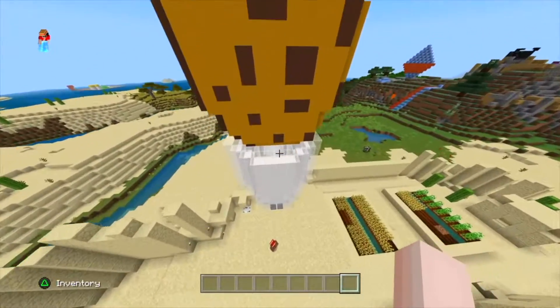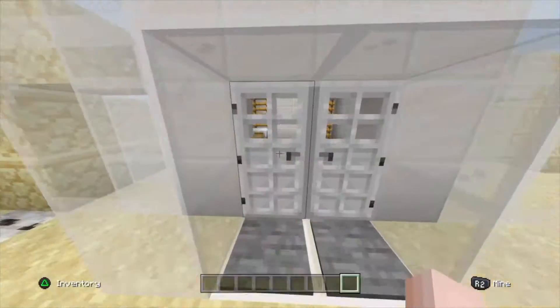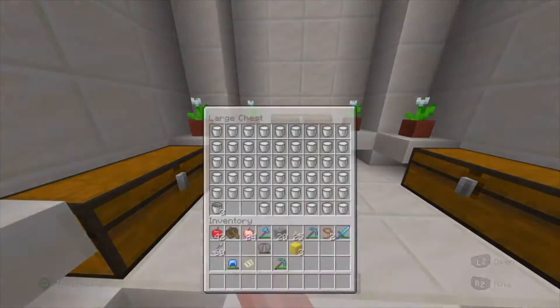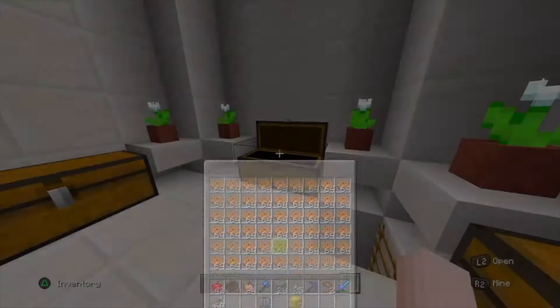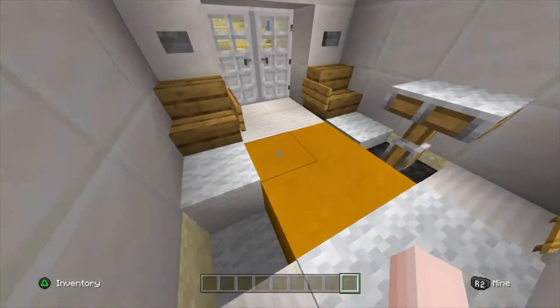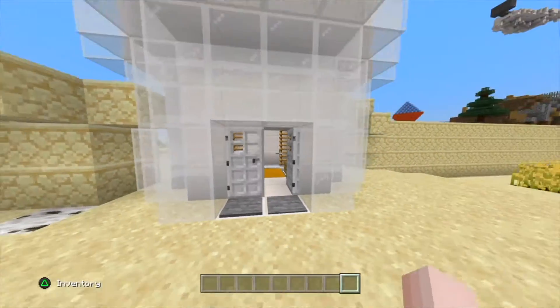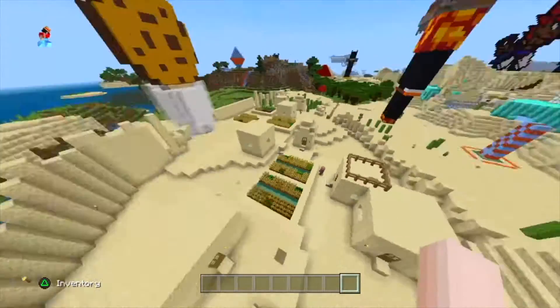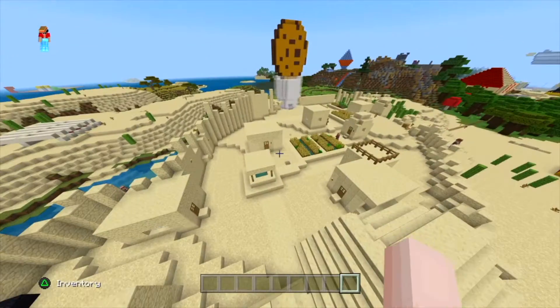Now this is just supposed to be a cookie thing. I made the cookies — I really enjoyed cookies, I love them still to this day. And that's supposed to be milk and the cookies, and I made this whole place in the village. I thought about it like someone works in the store and the villagers can go and just buy it — that's how I thought about it.